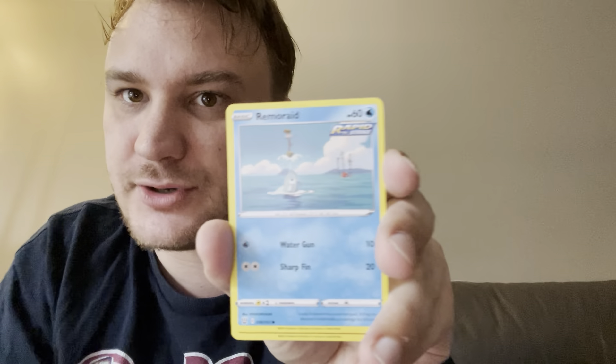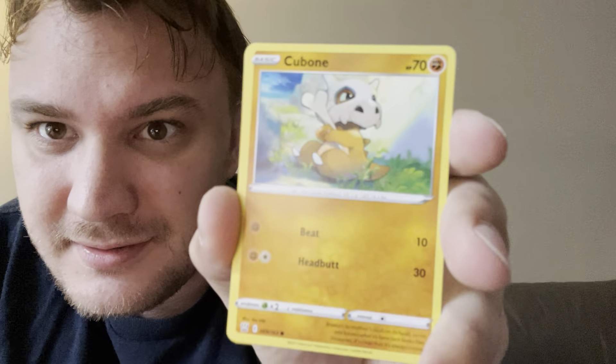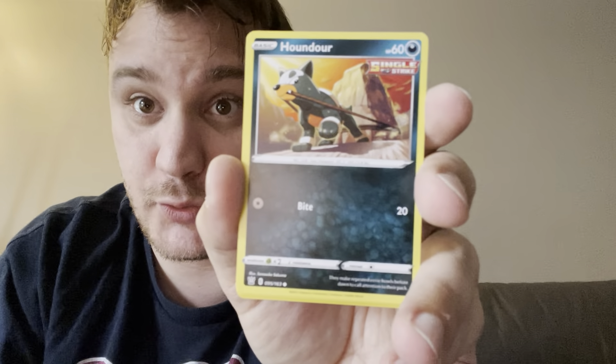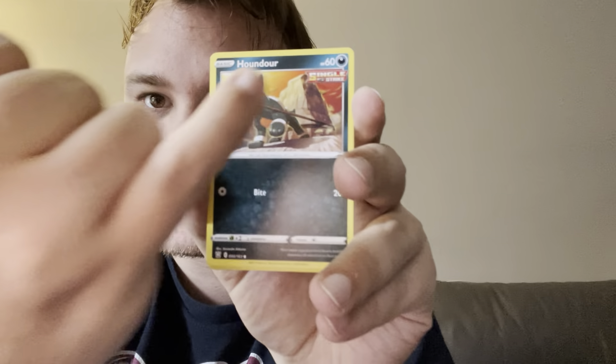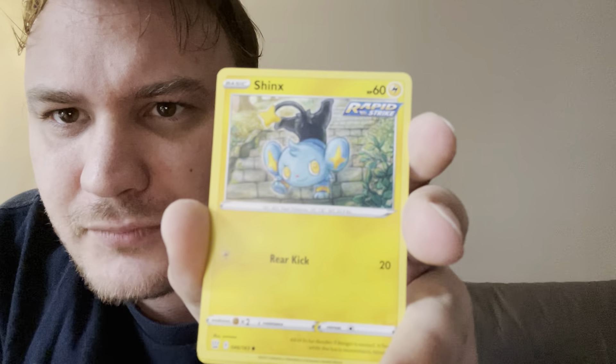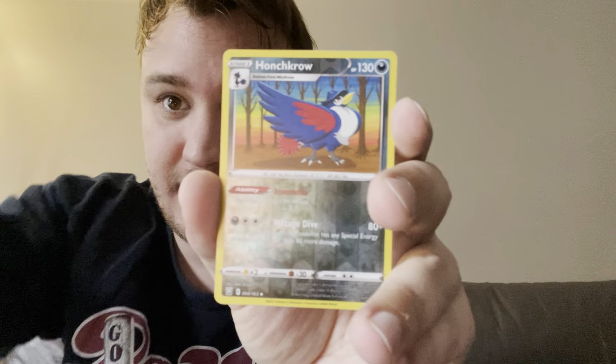Remoraid — and once again Rapid Strike symbol. I'm gonna have to research if those are worth anything. We've got Cubone — oh my god, I love that card, that's adorable. Pawniard. Reverse Houndoom, Houndour — he's also got a symbol, wait that's not a reverse, my bad — put it to the side though. Scraggy. Once again another symbol. Honchkrow reverse — this is the actual reverse.